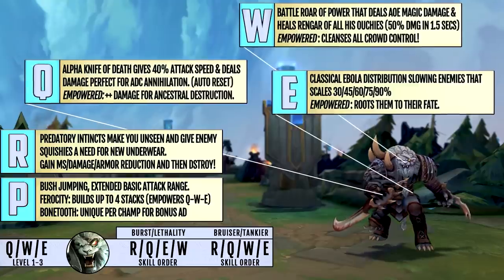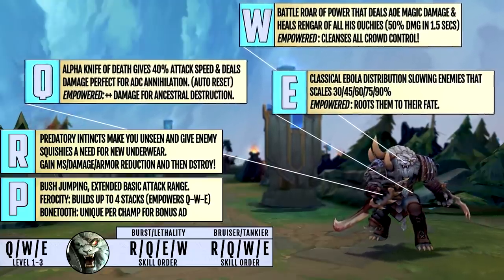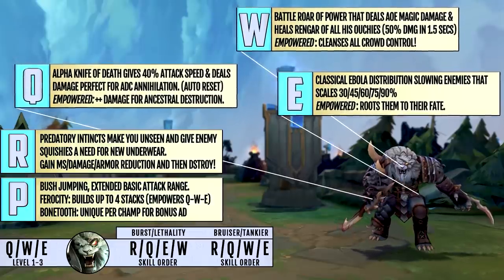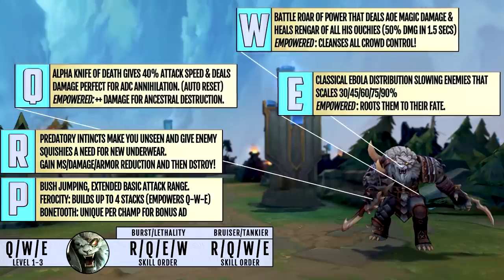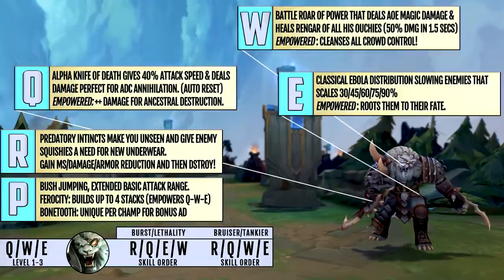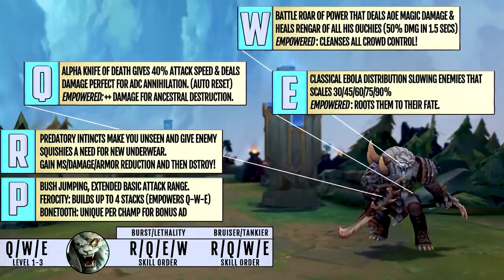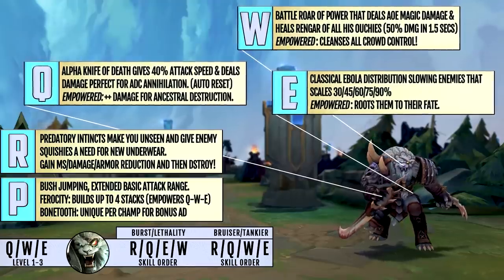Maxing E second is common because of the scaling slow for utility as well as the scaling damage. However, it is common practice in the bruiser build and even in the damage build to max W second because of the 16-to-10 second cooldown reduction factor, plus the added damage. The passive gives you free AD for each champion takedown, plus the bush jumping that many Rengars don't use properly. The ultimate is the assassin button and the chase button.